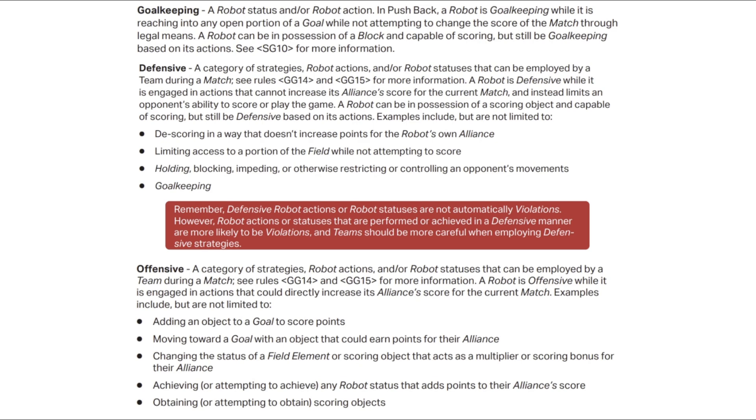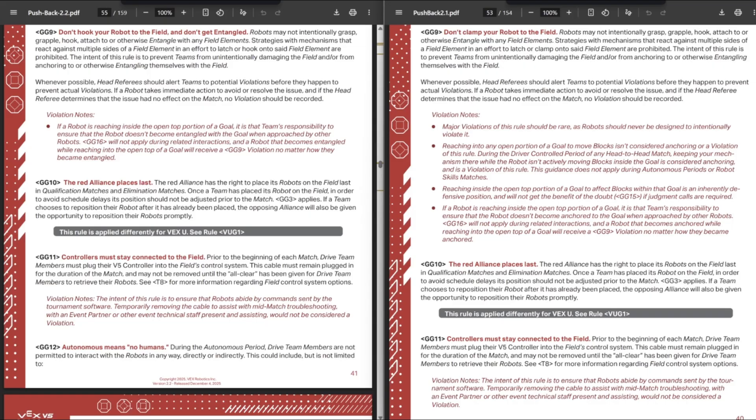Now there are strict definitions, which I think is good, just because it makes it more clear — especially for newer referees — what is actually offensive and what is defensive. Because if you're smashing into somebody, some referees might think that's offensive, but it's actually defensive play. As per usual, we will have the newer 2.2 version on the left-hand side, and 2.1, the older version, on the right-hand side.